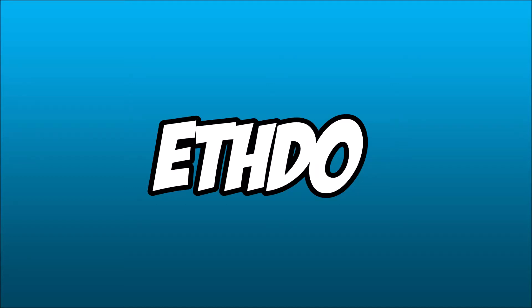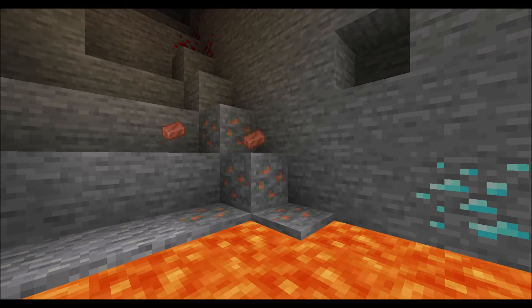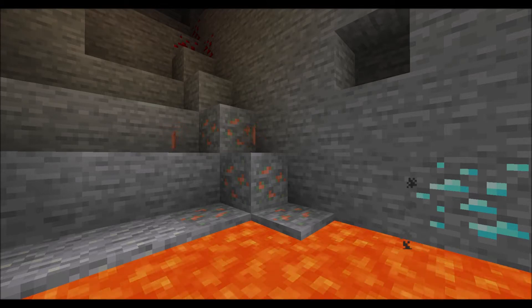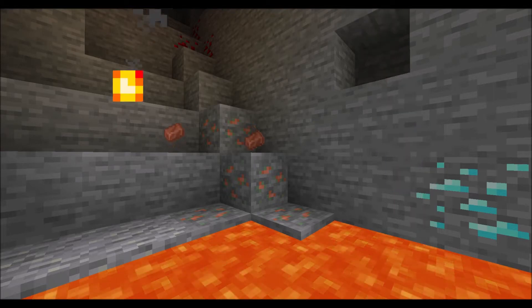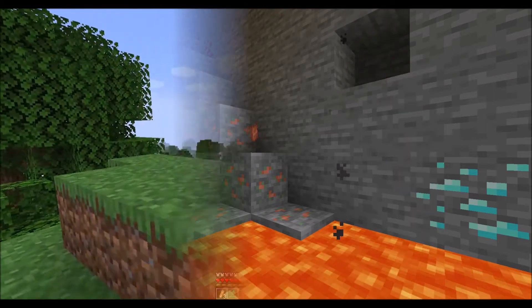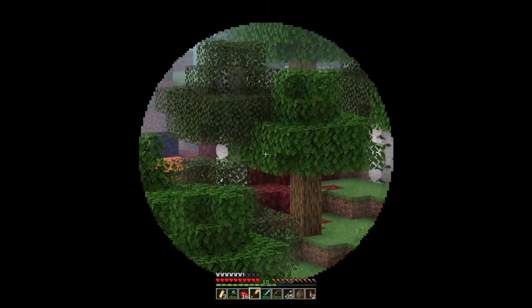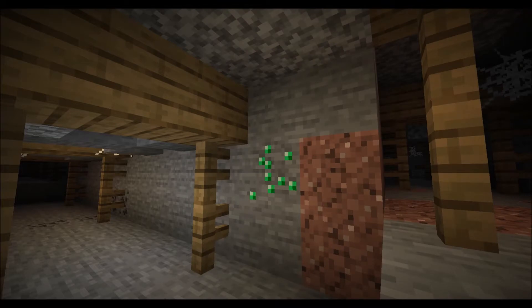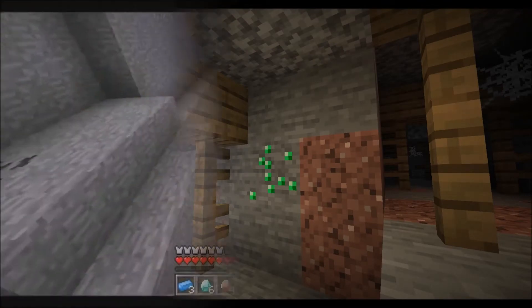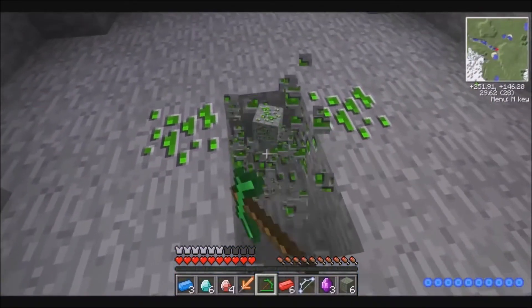Hey guys, Yifto here, and today I'm back looking at some all new Minecraft features recently released in the first 1.17 Caves and Cliffs snapshot. Specifically, we're going to be taking a look at the new copper ore — I'll show you where you can find it and what you can make with it. Copper ore is the first new overworld ore added to Minecraft since Emerald back in 2012's 1.4 update. It has previously featured in Minecraft mods, but finally has a place in vanilla Minecraft.